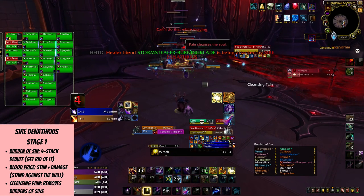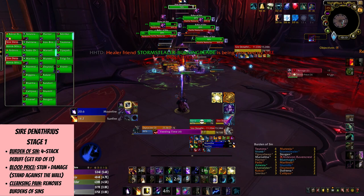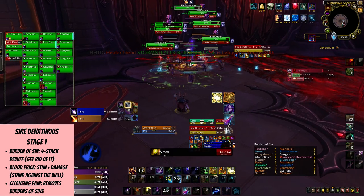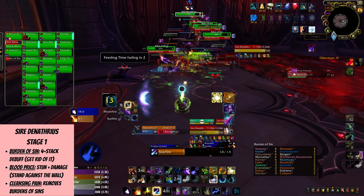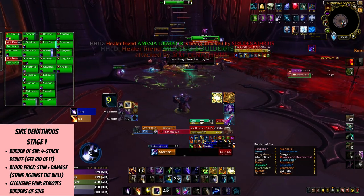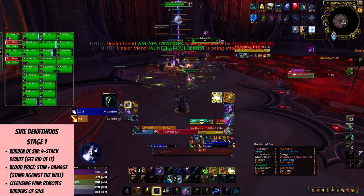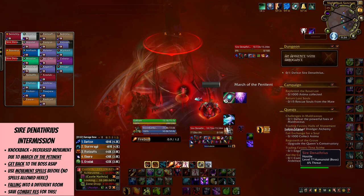If you see people set up to get cleansed, don't rush your way into the crowd. Also when you do get cleansed, you'll spawn an add which you need to kill off ASAP. The best way to deal with all of this is to divide the raid group into two and have one group get cleansed. From what I've seen in LFR, people get pretty chaotic anyway, so that'll work to your advantage — though try not to encourage the chaos.